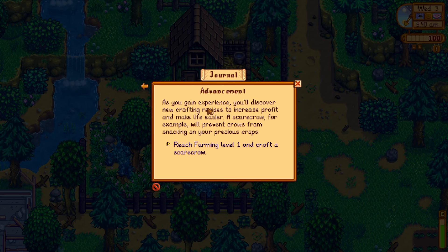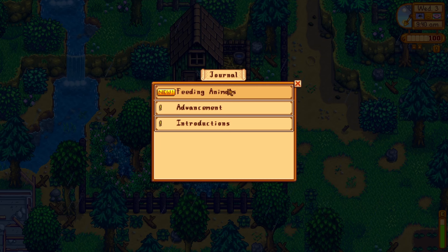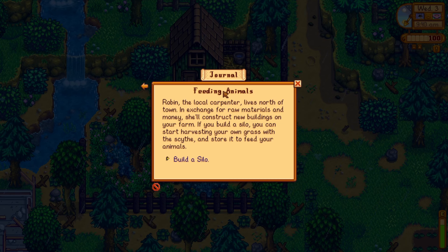Reach farming level 1 and craft a scarecrow — that should be quite easy. And we also got build a silo. We're gonna need a lot of materials for that one, but cleaning up is a nice place to start anyway. I guess I just go ahead and sell my egg. Goodbye, egg — you have served your purpose.